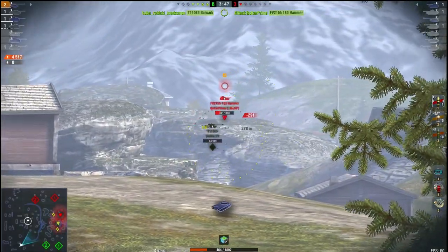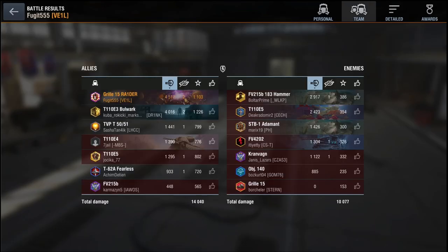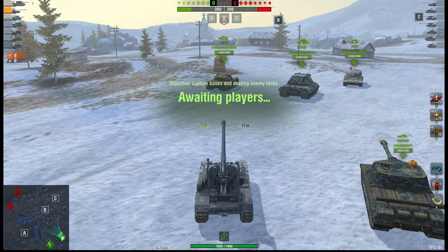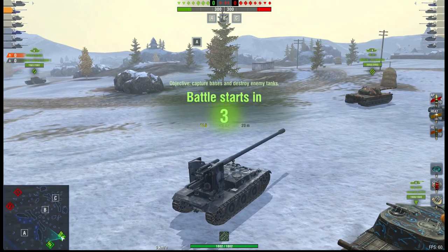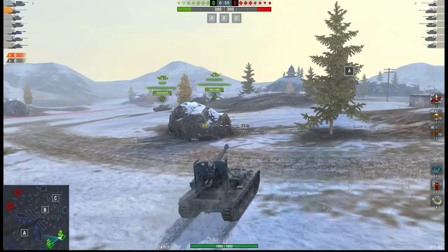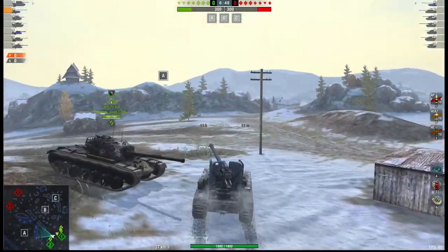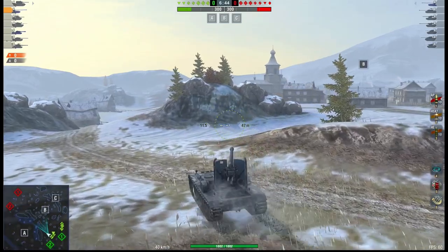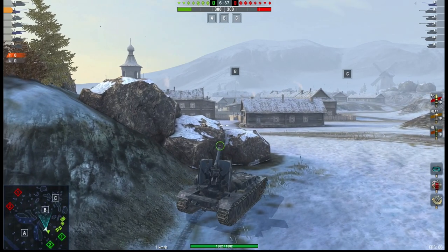With most German tanks, you're not dishing out Death Star levels of damage, but 640 on standard AP every 11.5 seconds is pretty good going. I like the Grille, although I do struggle with it because I prefer the WT — that's not to say the Grille is a bad tank. A lot of people give it a bad name. To get better in this thing I watch Juicy Tender Steaks' streams, where he rolls out in the Grille quite regularly and I pick up some nice tips.